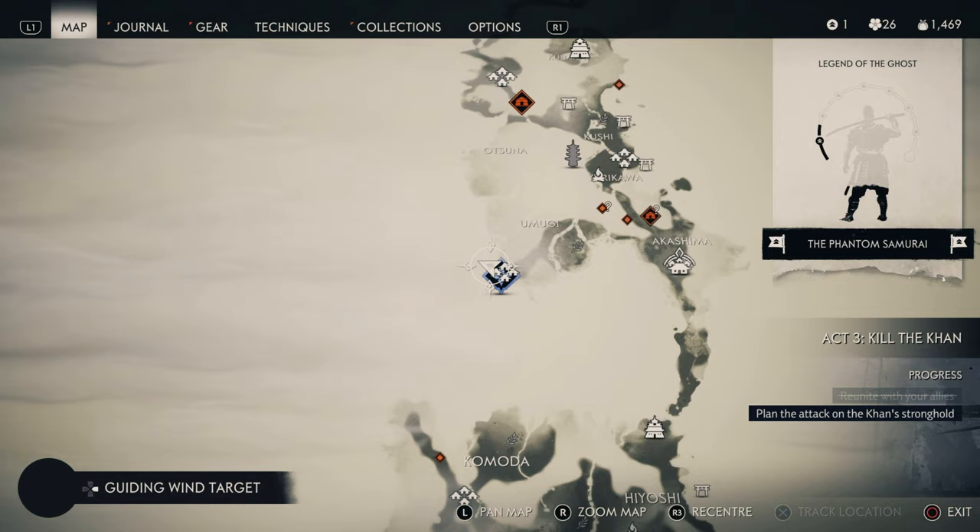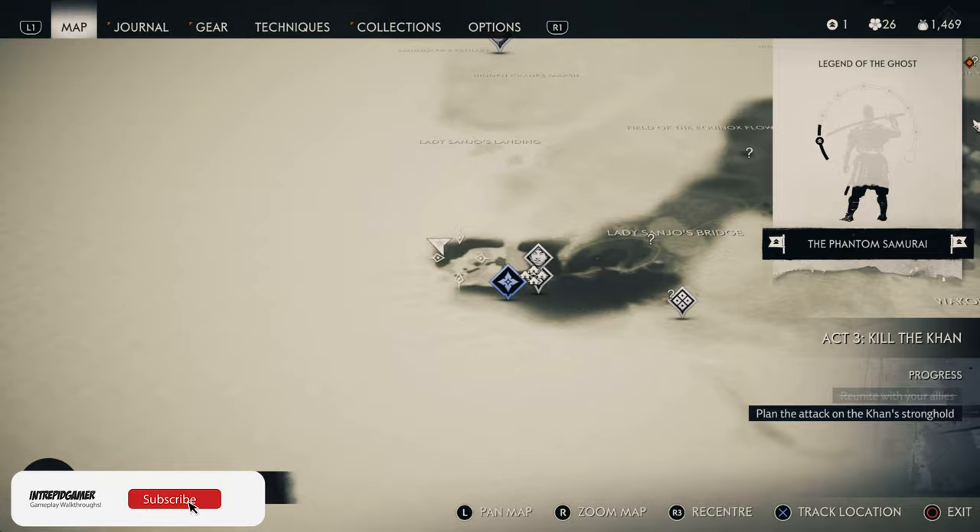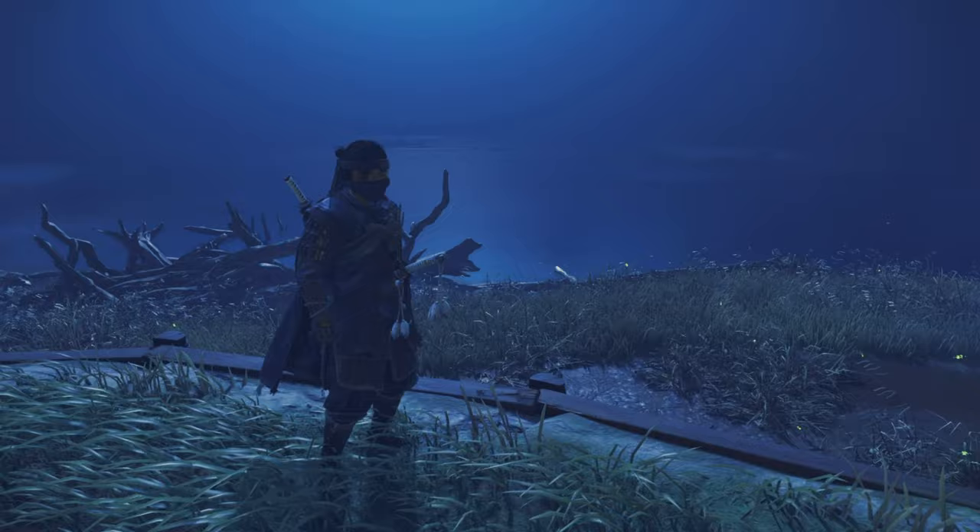This is the Umugi one. You want to go down to Umugi Cove and just keep going west. It's up on the mountain by the ocean but can be easy to miss — as long as you just follow the coast along the ocean you can't really miss it. Grab this one and move to the next one.